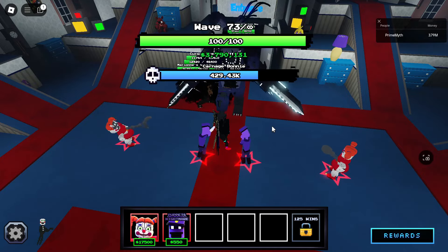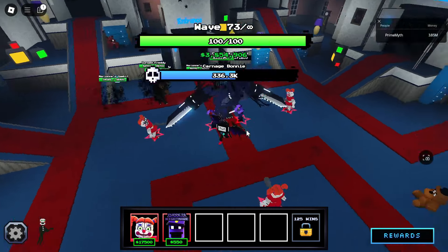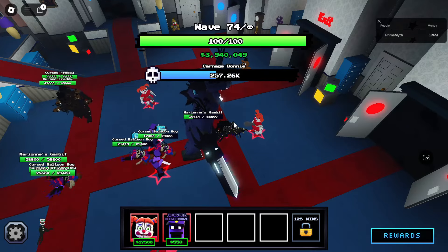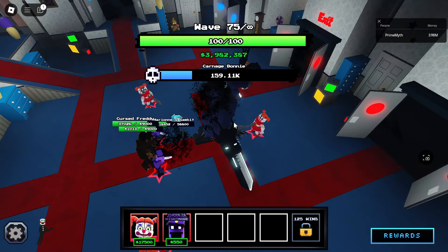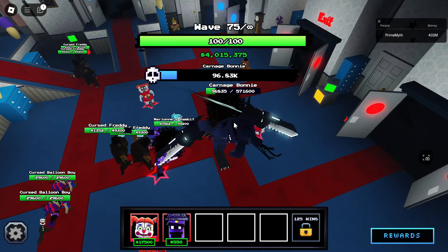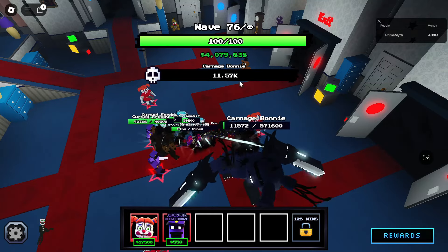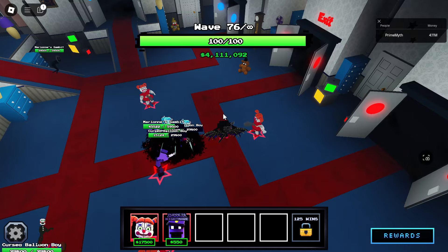There's no way we clear the wave 80 boss if we somehow clear this I don't know what to say. Still at 700,000 HP but then suddenly takes 300,000 damage out of nowhere. Below 100,000 HP — we're just going to clear this. Free rewards. 2,800 coins. Wave 90 now.